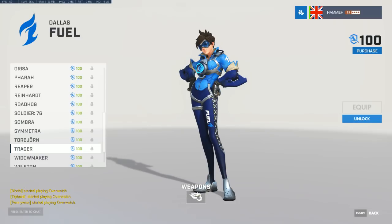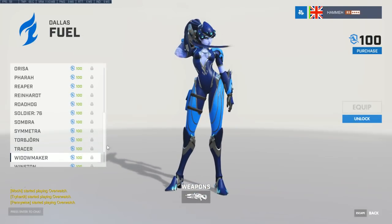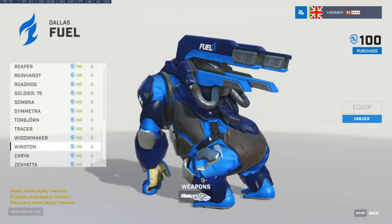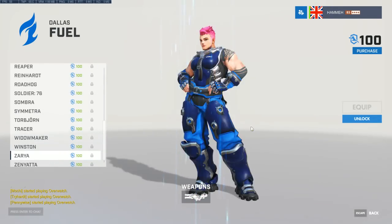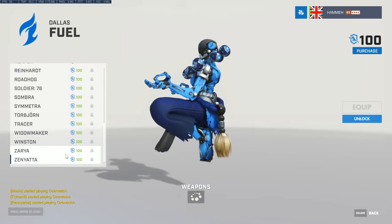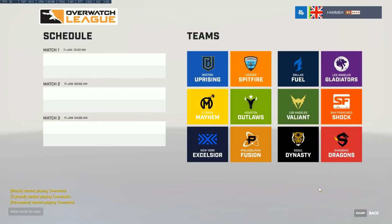Remember that when you watch the Overwatch League I'll talk about the format too. Winston and Zarya with the chunky Fuel cannon — Zarya ready for duty. With Zenyatta, all the hoops have the logos on — just so sweet. And of course the Zen orbs. Okay, moving on alphabetically to the very bright Florida Mayhem.